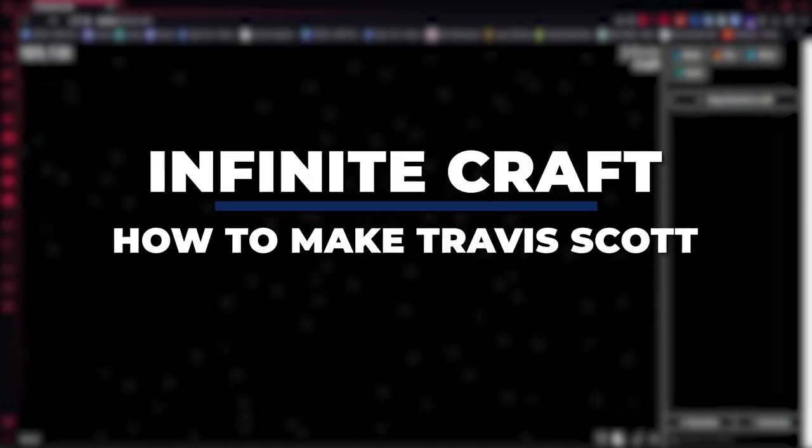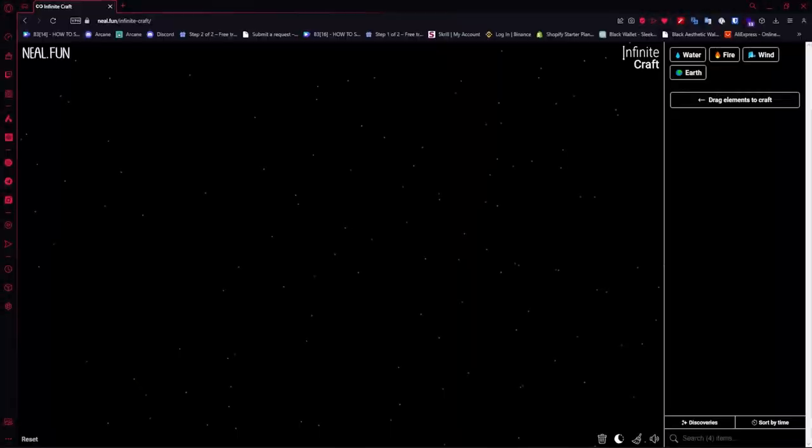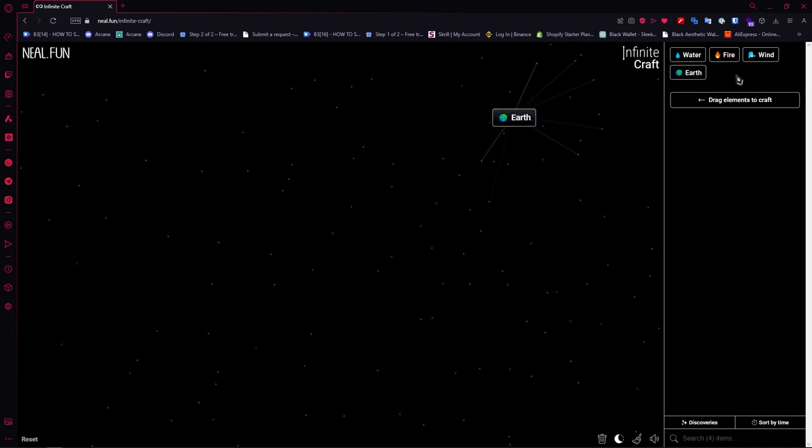Hey guys, I am Kyle and in today's video I am going to show you how to make Travis Scott in Infinite Craft — fastest method. So let's get started. The first one is Earth right here, and then we're gonna go for Wind next.